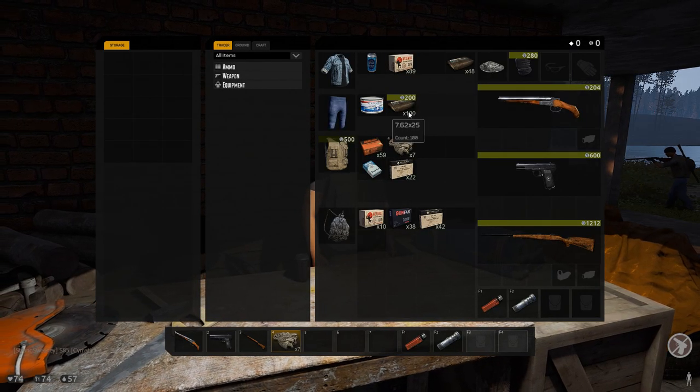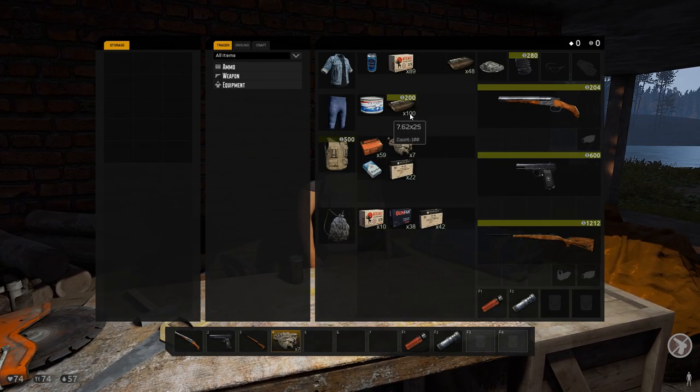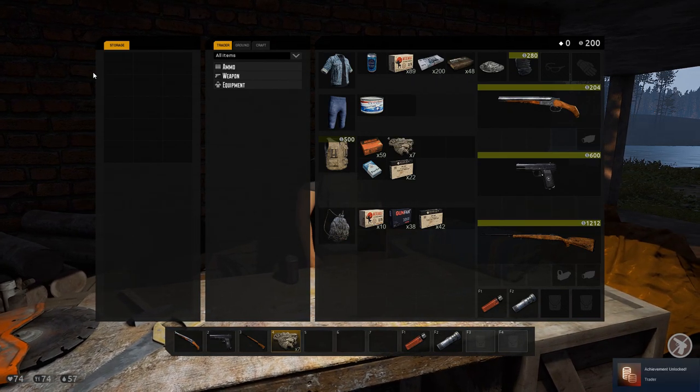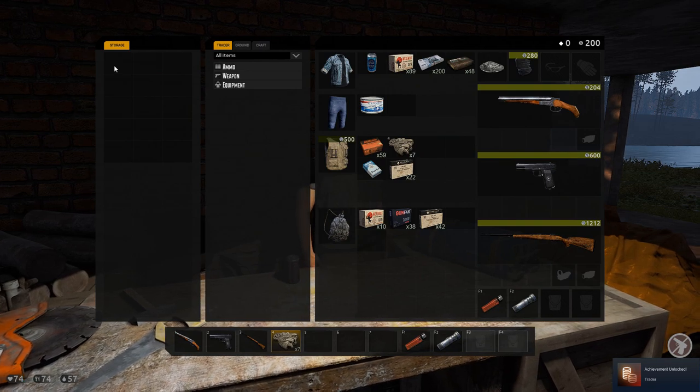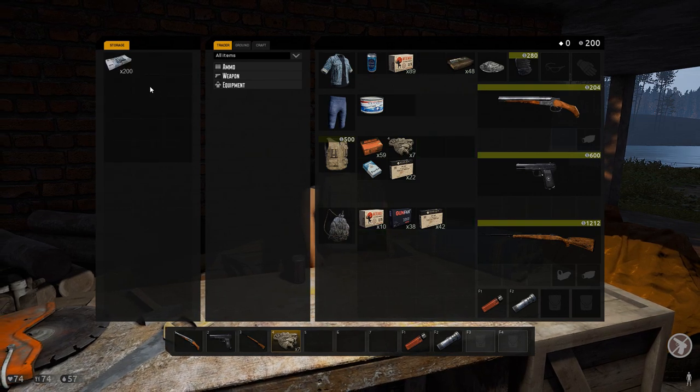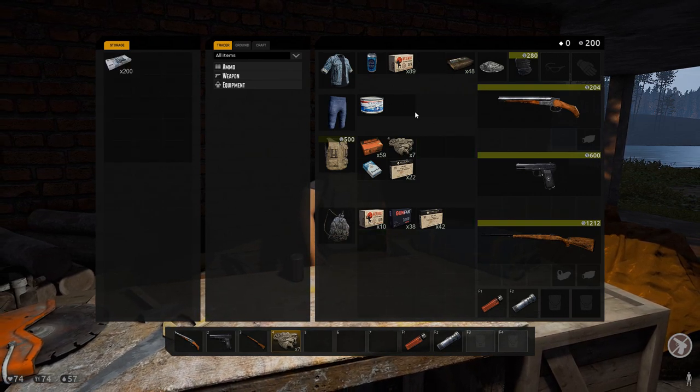We can see our 100 stack of 7.62 by 25 - we can sell that for 200 of the in-game money. There we go, 200 cash. We do have storage as well, but you can only use the north storage and the self storage separately - you can't transfer from one to the other. So we'll put our money in there when we have money spare to keep it safe.